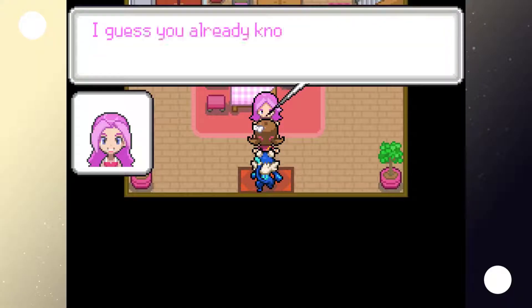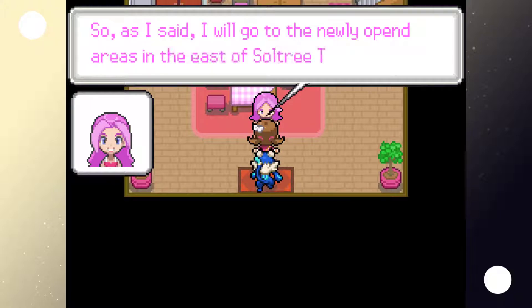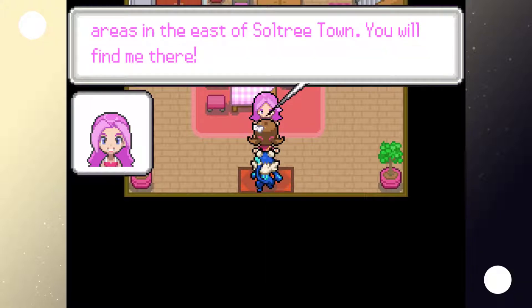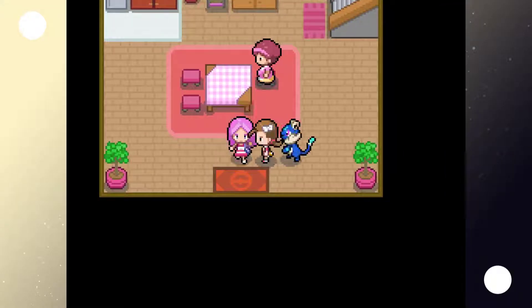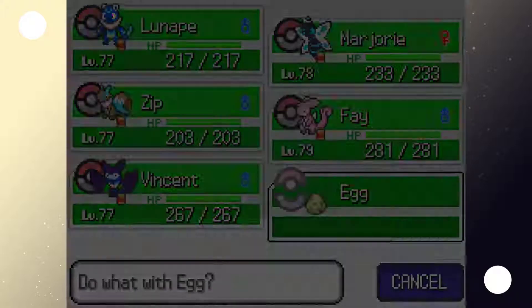Take this Pokemon egg. I guess you already know what will hatch from the egg, don't you? I'll go to the newly opened areas in the east of Sultry Town — you'll find me there. See you, Shade. Yep, grass starter. Okay.